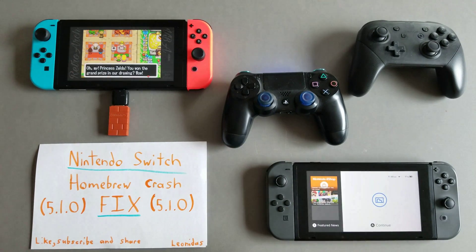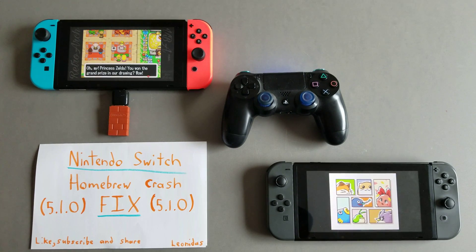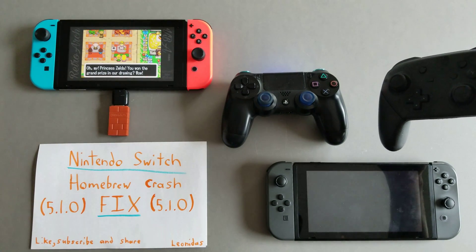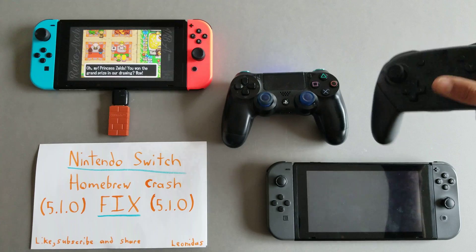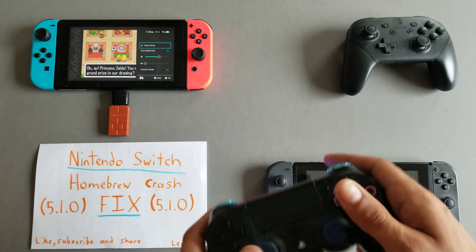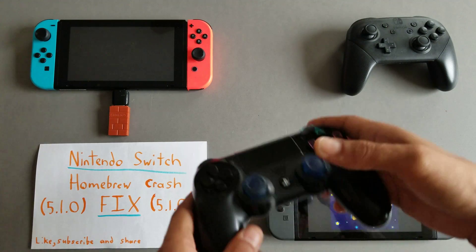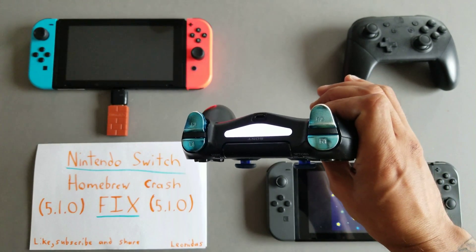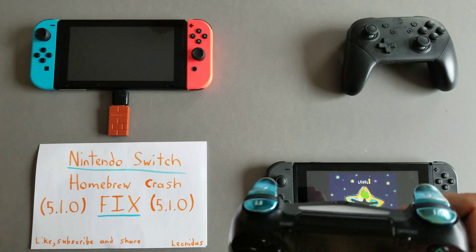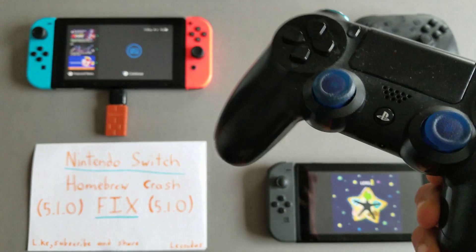Now for the sleep fix, you will want to use the payload that's included in my previous video — there's a link to that. As you can see, the switch will wake up in homebrew right back to the emulator itself with no delay. Wake up my controller. I'm going to put this one here on the left into sleep mode. Let's see if I can wake it up from my PlayStation controller — it might work, might not.